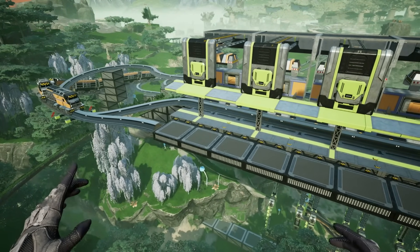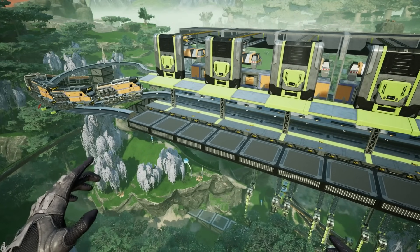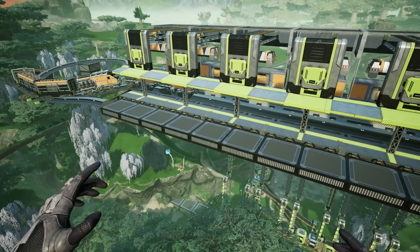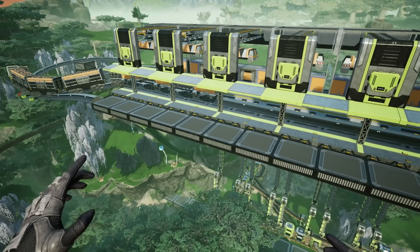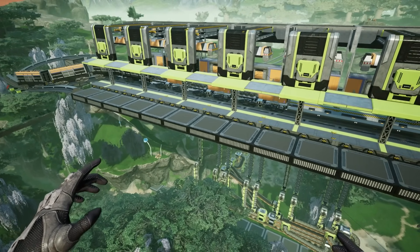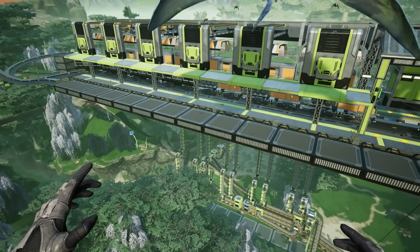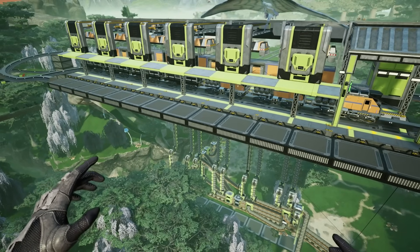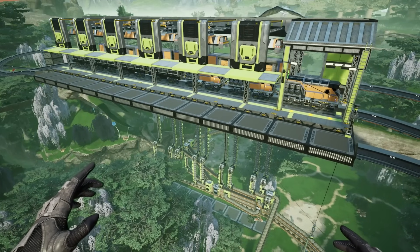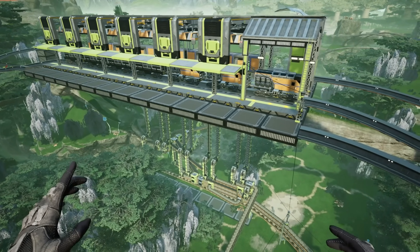Secondly, using locomotives as blockers. If you have a multi-cargo station and only want to load specific goods, you can block some slots with locomotives. So if you have a mining station with a limestone, copper ore, and iron ore terminal, you can have a train with 2 locomotives and 2 freight cars to only collect the ores — for example limestone and iron ore.